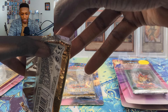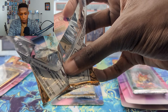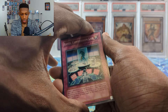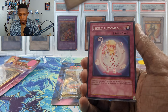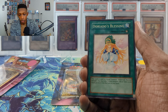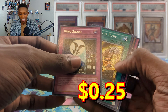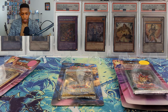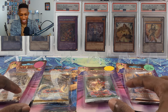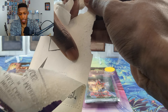Cannot believe we pulled the ulti — Ninja Grandmaster Sasuke out of Soul of the Duelist, that is crazy. Let's go into The Lost Millennium. We got Level Conversion Lab, Spark Man — pretty freaking cool. We got Pikeru, Second Sight, Doriato's Blessing, and another Hero Signal — two Hero Signals in a row, crazy! One of each now guys, let's go.